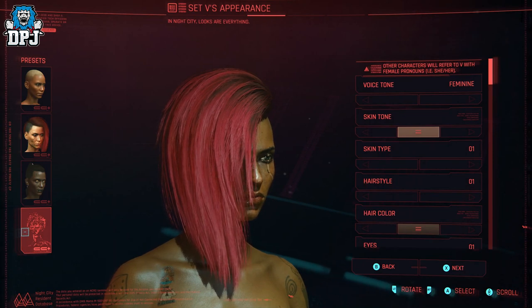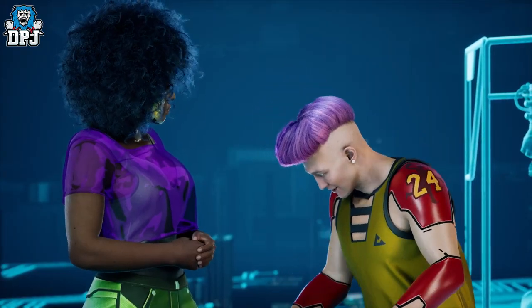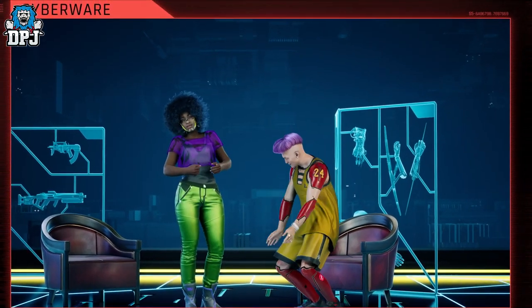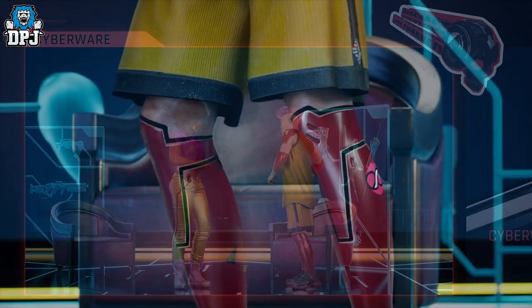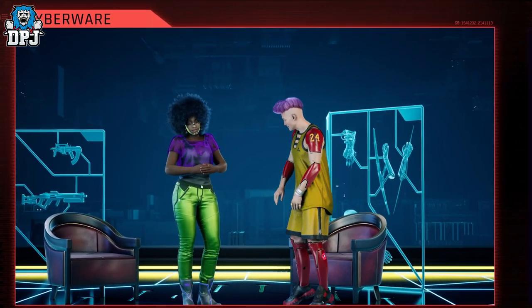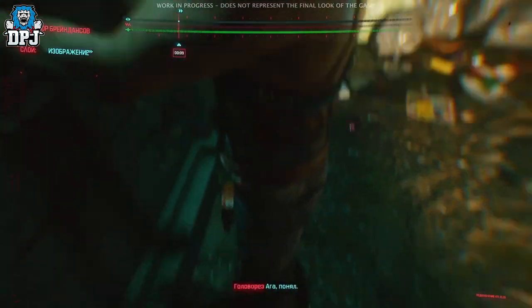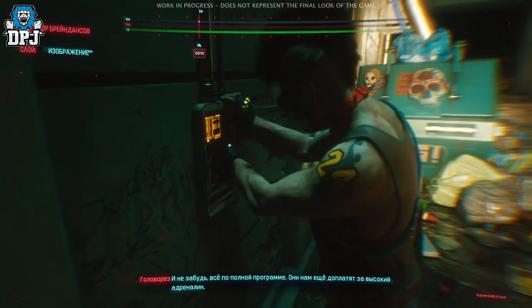Next up we see another Kobe Bryant tribute — this one with a guy seemingly trying out his new augmented legs and giving us a high jump. Notice his yellow, very Lakers-reminiscent top as well as the number 24 on it. And this isn't the first Kobe tribute we've seen either — within the Braindance gameplay we got a while back we see a Kobe tribute tattoo, which you can see on screen now. It's definitely a cool touch.